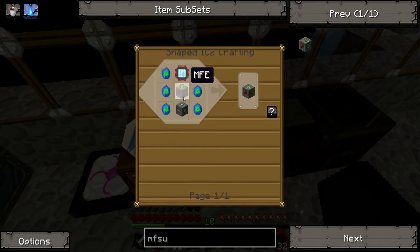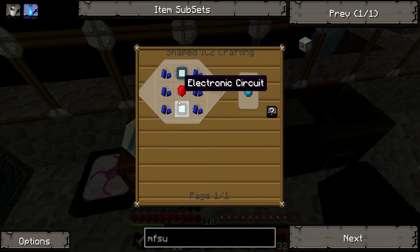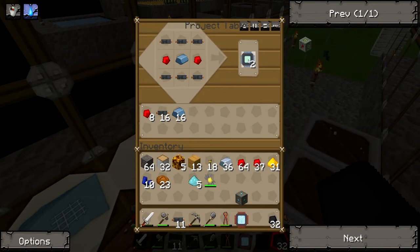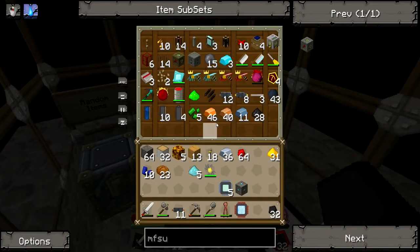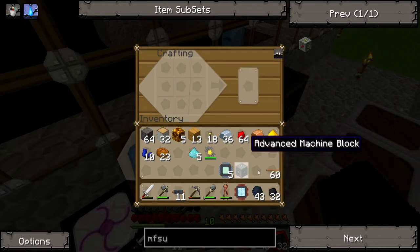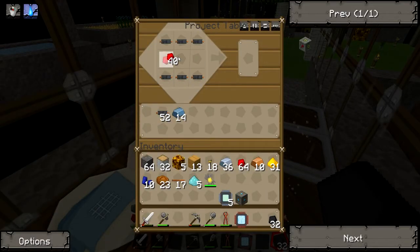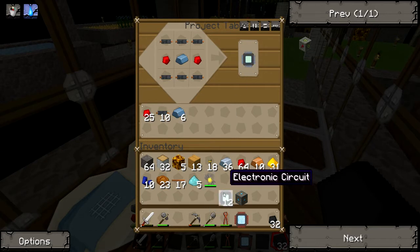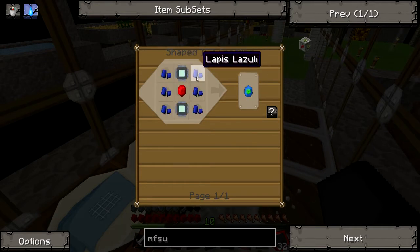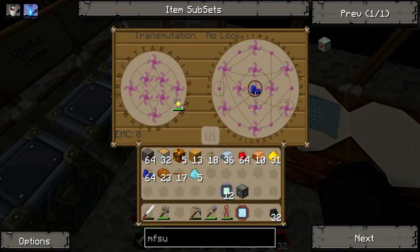For the MFSU, the next thing we need is Lapatron crystals - six of them, which is quite expensive. We need twelve electronic circuits, Lazuli lapis, and some energy crystals. One, two, three - we need a bit more redstone. Four, five - okay, we ran out of copper cables. Then we need to rebuild this again. Six, seven, eight, nine, ten, eleven, twelve - there we go, twelve electronic circuits total for these Lapatron crystals. We've only got ten lapis, but that's a good start.